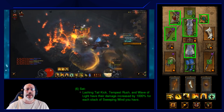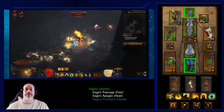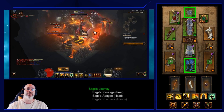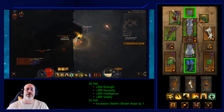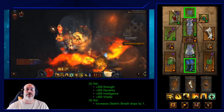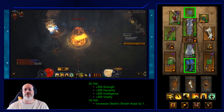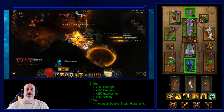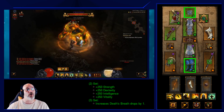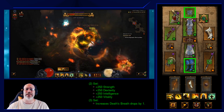The next set you're running is the Sage's Journey. You wear the boots and either the helm or gloves — whichever is better. The two-piece set bonus gives 250 to each base stat: Vitality, Dexterity, Strength, and Intelligence, helping with damage reduction and damage. The three-piece set bonus gives you one extra Death's Breath every time you kill an elite pack or a treasure goblin, which is the key reason for running this set.